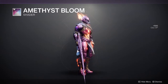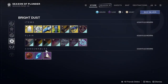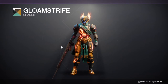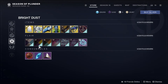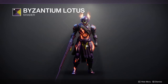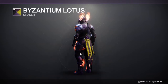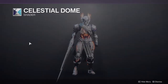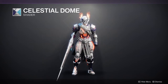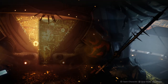For shaders: Amethyst Bloom — the brown in it kills it for me. Glom Strife has too many colors happening. Byzantium Lotus is a good purple, not the biggest fan of the yellow but it works with some armor pieces. Celestial Dome is a pretty solid silver with a really cool blue accent — worth picking up if you don't have a silver shader.